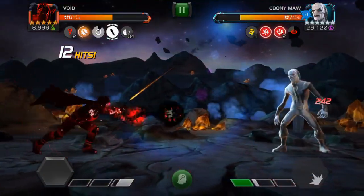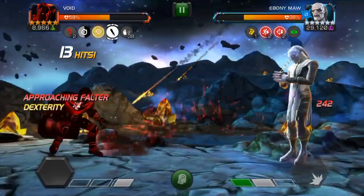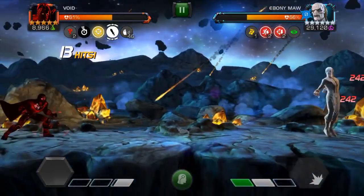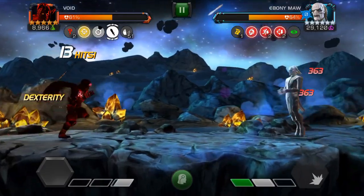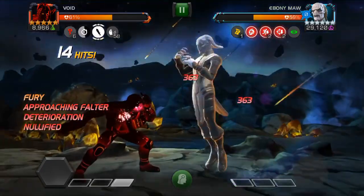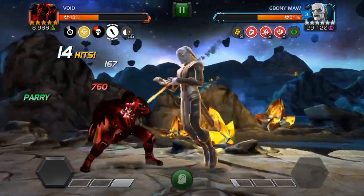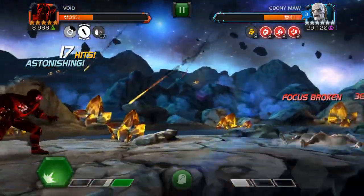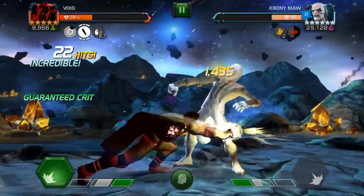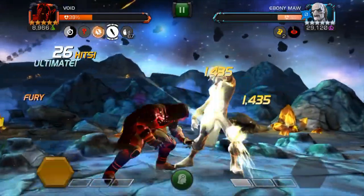Tip number three: always try to get a parry and a heavy attack when you can. The most important thing in this match is to keep that eye symbol — his focus buff — disabled. When you hit him with a heavy attack, he loses his focus, which makes him easier to hit and he doesn't gain much power. So basically, try to break his focus every chance you get.